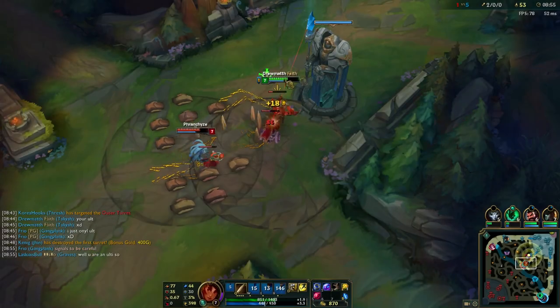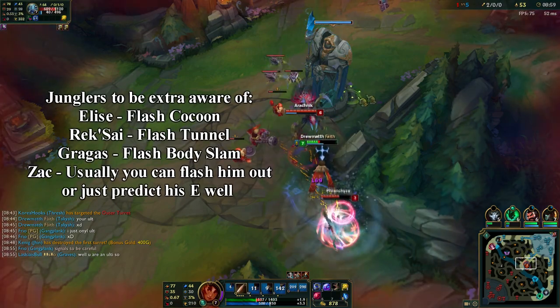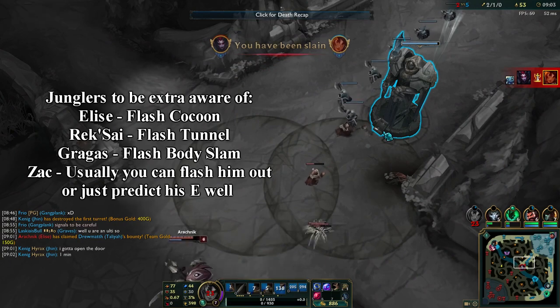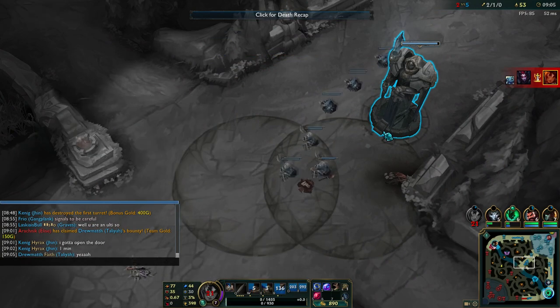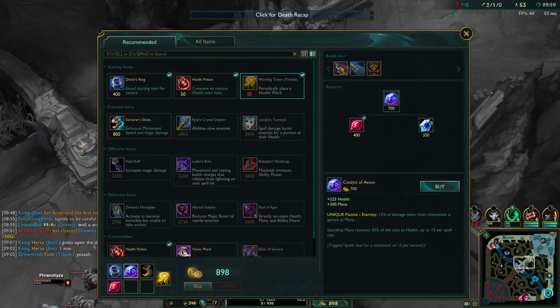If you are not that experienced, Taliyah is very easy to gank and that's okay. There is no shame in dying to a gank. All you have to do is compensate by doing your ganks well, or just surviving until mid-game comes and you have your core items.